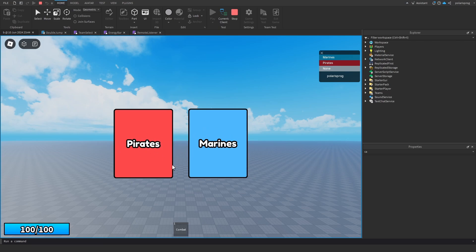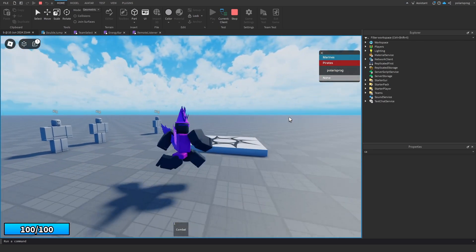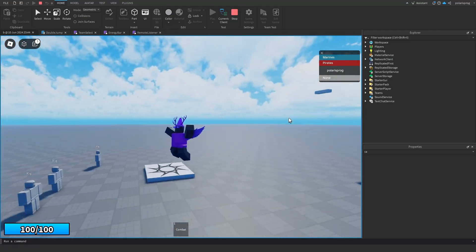This video will be covering how to make a team choosing system in the Bloxfruits series, so you can choose marines or pirates. I'm just going to choose pirates and as you can see now I'm in the pirates team. We're also going to add a double jump system so that we can do more stuff with movement later.